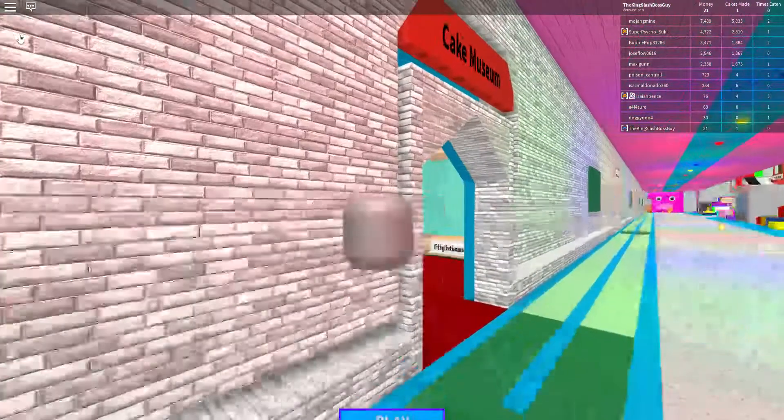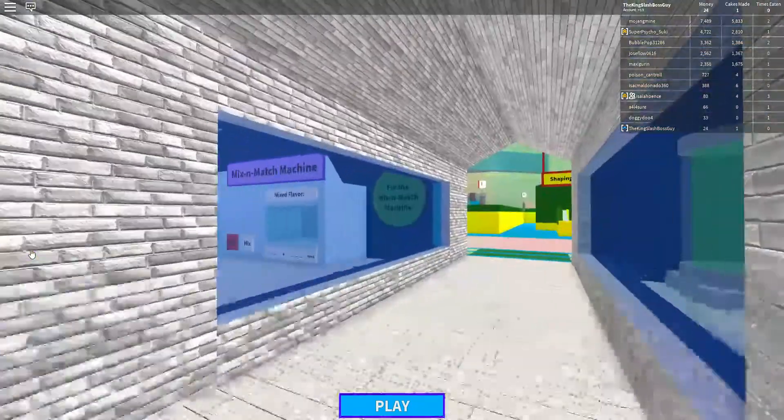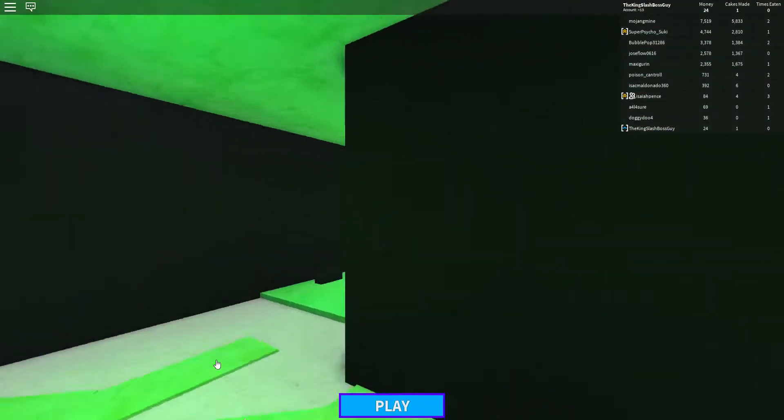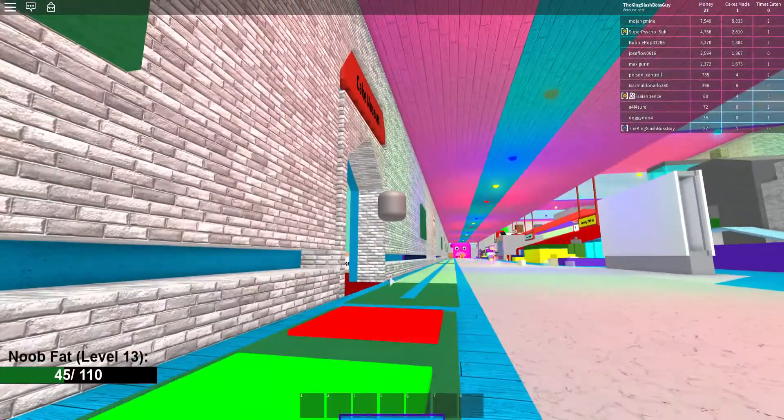You're going to want to click the three lines. I'm on PC, so it's automatically going to be there. You're going to want to go down, click Events, click the Imagination Event. All the way down, you're going to want to hit Main Cake. You're going to jump into the game. I already joined, so it's going to be easy for me.